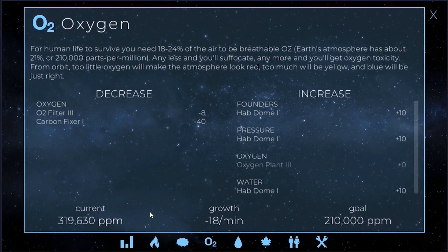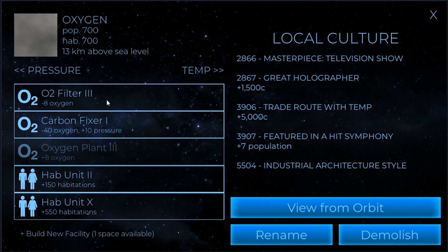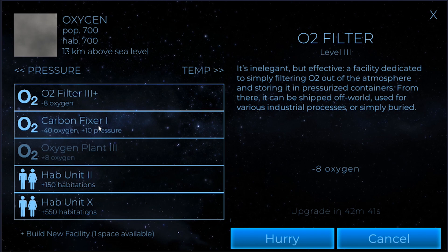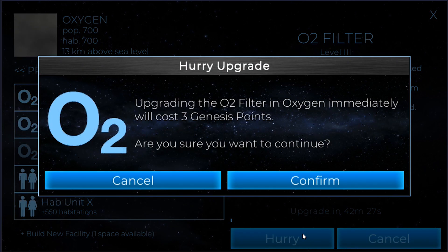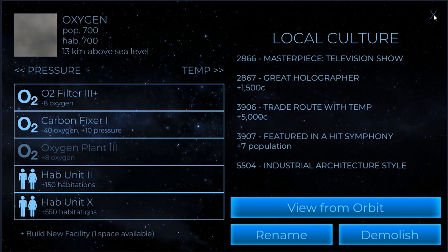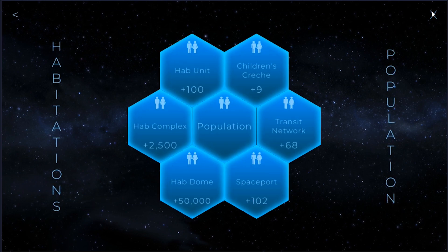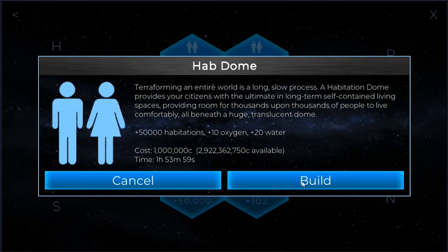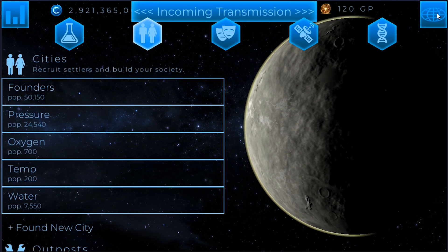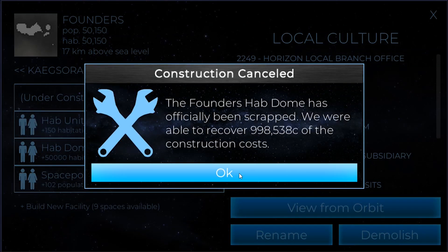That'll be maybe two or three days or so. Oxygen is already going down at minus eighteen. We could upgrade this, which would probably help. One of my hab domes was destroyed, so if I build another hab dome that would add ten oxygen and twenty water. We could definitely do that, so let's start getting that built again.